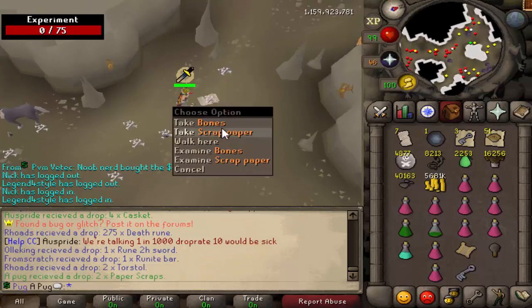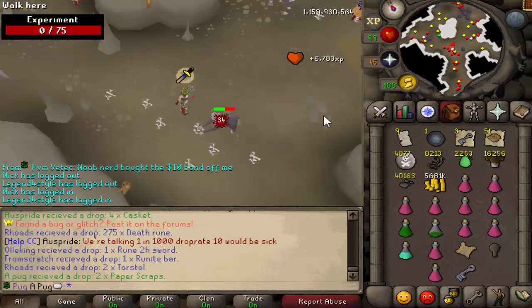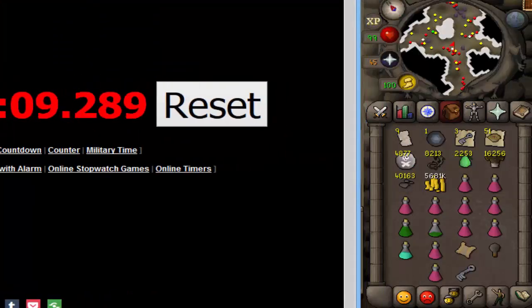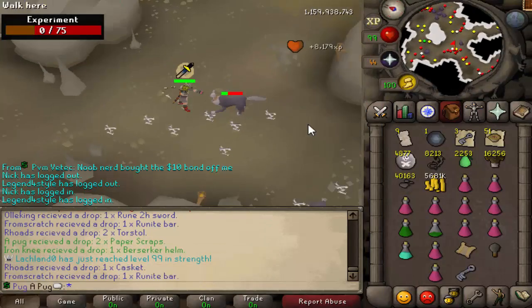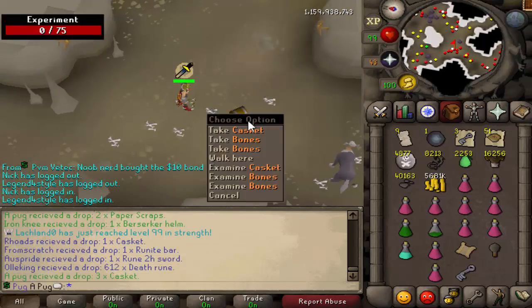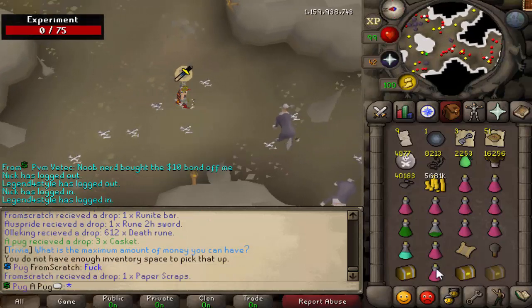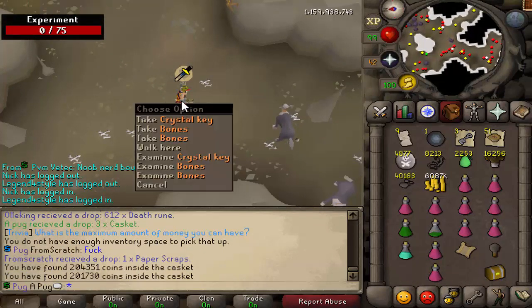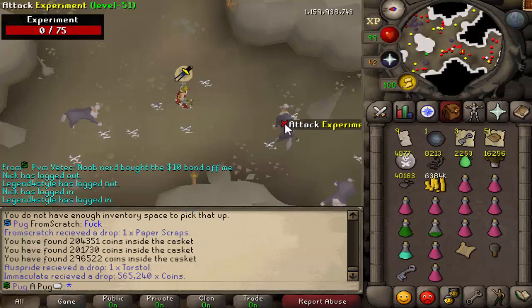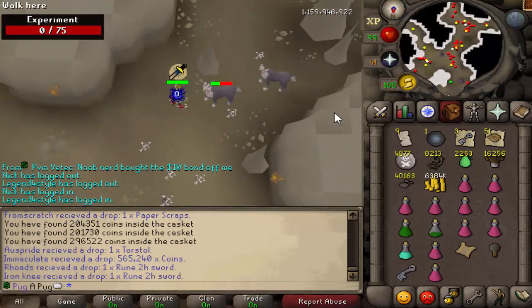There's two scraps right there — whenever you get the rare drop it is two. So 23 minutes and nine scraps. Realistically you're looking at about 200 minutes or so, depending on your luck of course. Also, one weird glitch I've noticed: if you don't have the inventory space, it doesn't make them separate items — it makes them like one item, which is interesting. Just giving you a quick update and we'll keep going.